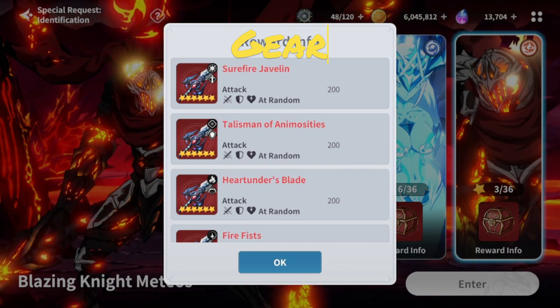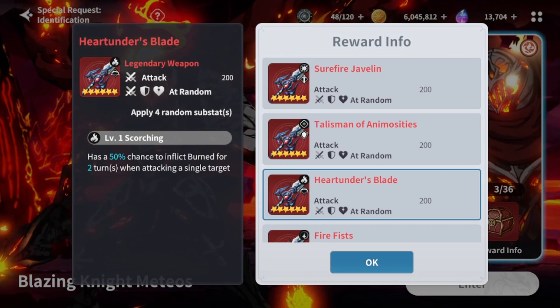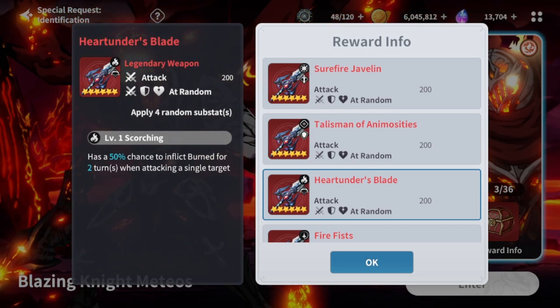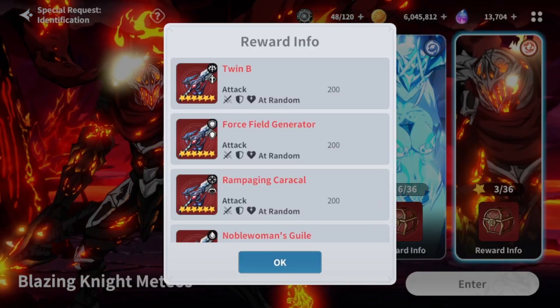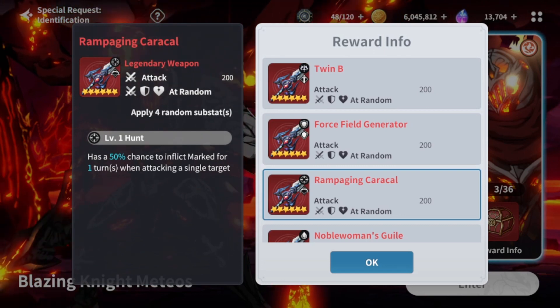In terms of gear, we have multiple options for Stella. For PvP, Huntrunner's Blade is the best option. Her S1 triggers debuff punishments anyway like D-Stella, so applying debuffs can't make it worse. Huntrunner's Blade gives a 50% chance to inflict burn for 2 turns when attacking a single target — I assume 100% at the highest level. Stella's job is to kill one target; having burn applied can deal the last chunk of damage needed. For PvE, she is a hunter and can use the Rampaging Caracal weapon, which gives a 100% chance to inflict marked at the highest level, increasing total team damage by 20%.